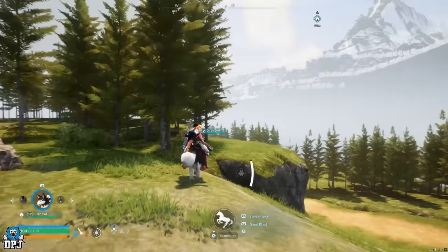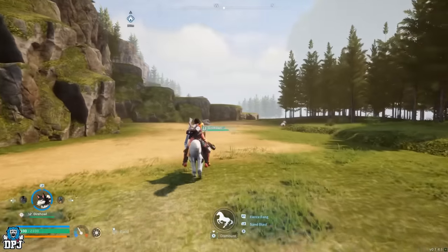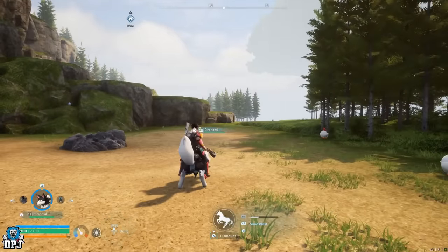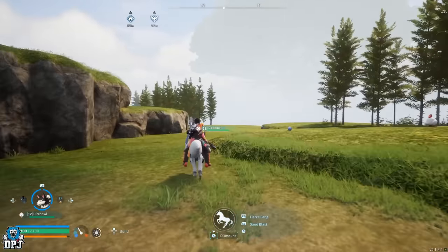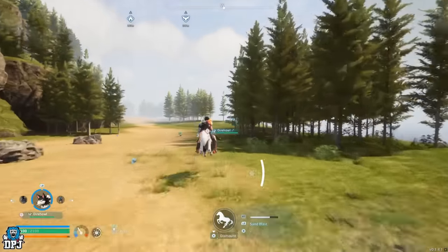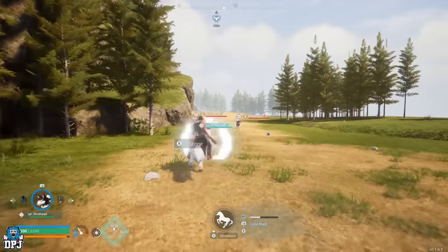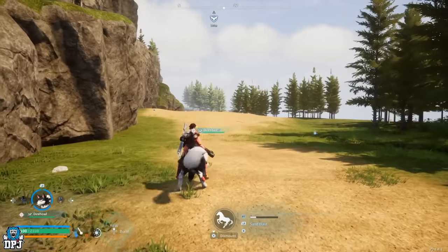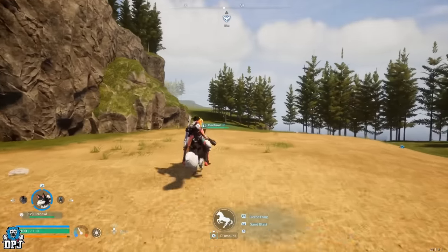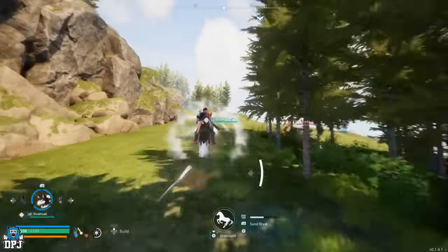The direwolf launch glitch is handy for beginners as it lets you travel the map at an even quicker rate. A saddle is needed, but it's a low level requirement. Simply press its main attack, Fierce Fang. As the pal is just about to launch, press the jump button. If you time this right, you will fly a ridiculous distance — great for early players to get around the map faster.